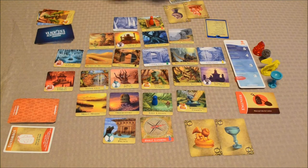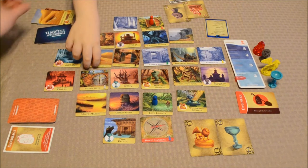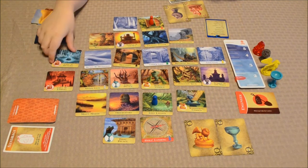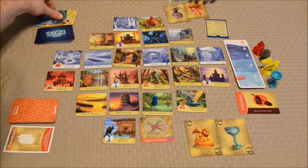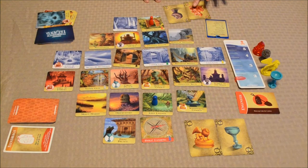Finally, draw flood cards equal to the water level — it's two right now — so draw two flood cards and resolve them. We've got Dunes of Deception, so flip that to the flood side. And Cave of Shadows — flip that too. I also have a Fire Wand card. Alright, so now it is my turn.